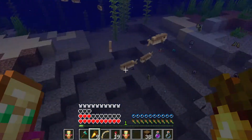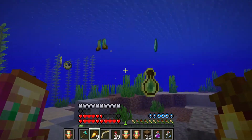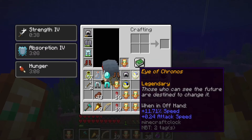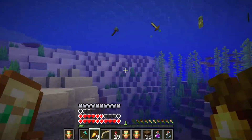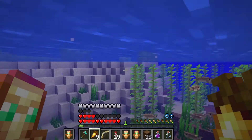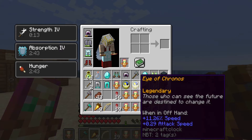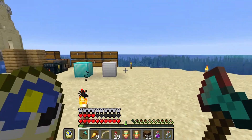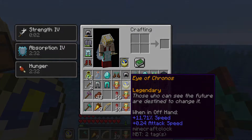Hopefully he dropped the wings this time because that would be really nice. He dropped a clock — I wonder what that is. Another clock? These are Eye of Chronos! They give an 11% speed boost and a little bit of attack bonus. 'Those who can see the future are destined to change it' — they increase your attack speed a little bit as well as your normal speed, but otherwise they're just kind of a clock. We got two of them, which is kind of strange, but it's a unique item.